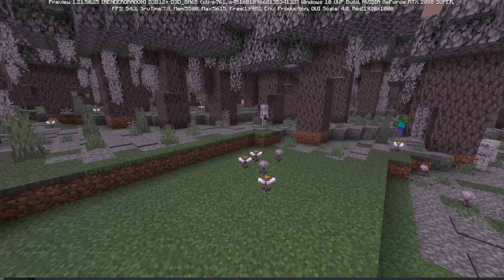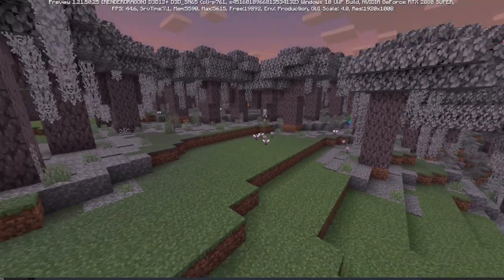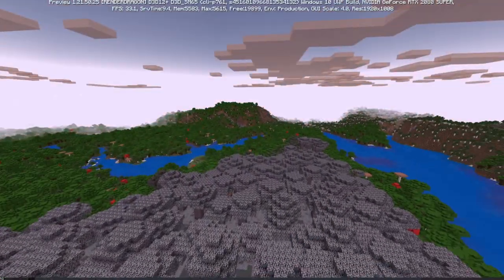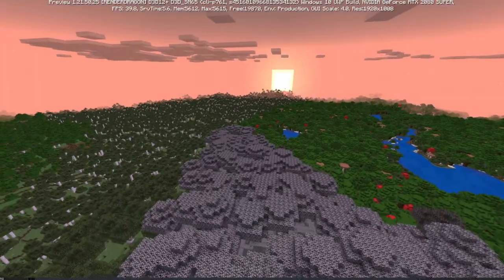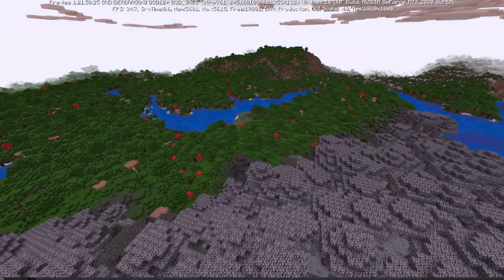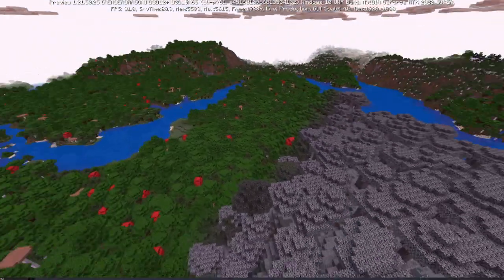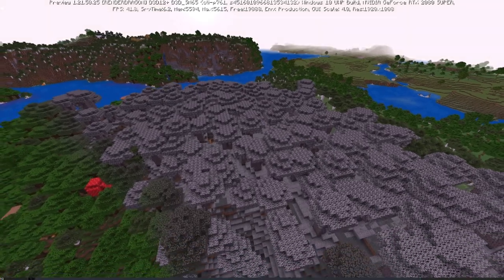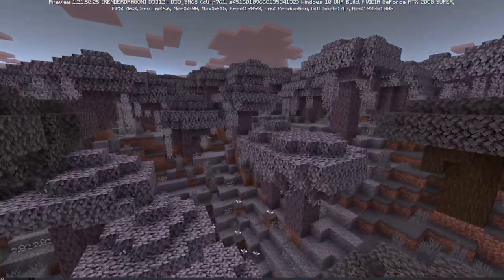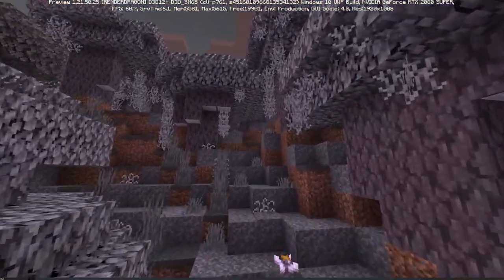I'll definitely have to make a tutorial on how to build here. But anyways, this biome's generation conditions are still subpar. Look at how much roofed forest there is, and then there's this tiny fragment of pale garden stuck on top of a mountainous area. How am I supposed to make my 100x100 block cemetery in this? But anyways, this biome has gotten a few changes.